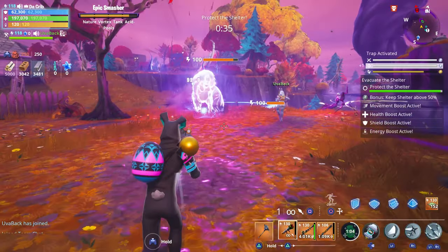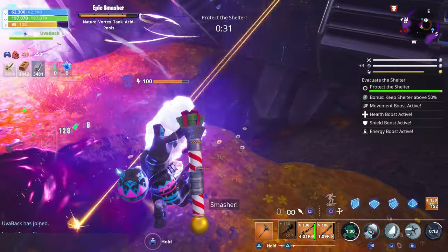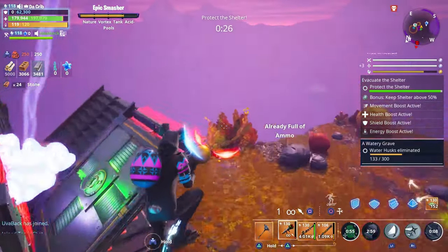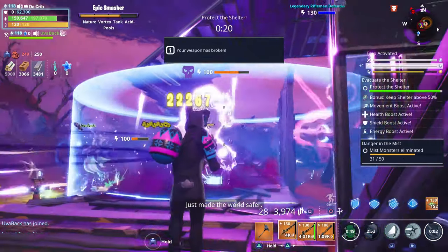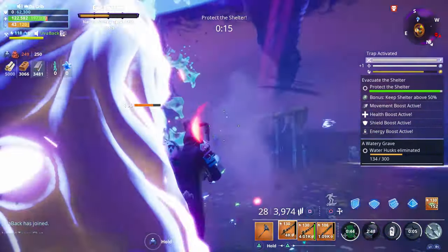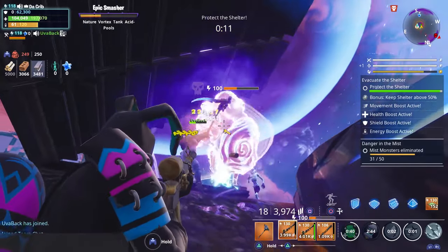Nature vortex. Do you have any fire weapons? Let's try our Easter eggs on him. Oh man, he's a tank — this is terrible. He's a tank, Uva. Use your slow field. Yeah, this is terrible. They didn't give us any time to do it — that's what hurts me. We have 50 seconds to kill a tank, that's insane.